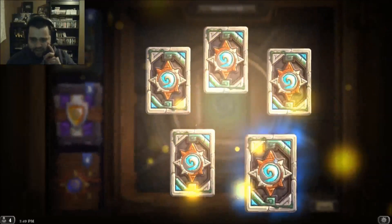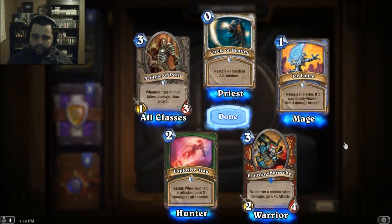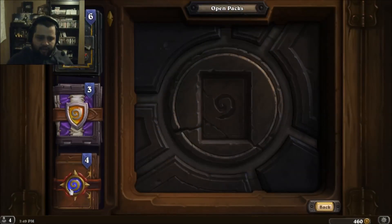I don't like taking a risk. Ice Lance, Explosive Trap, Healing Circle — cool to have another one. Explosive Trap, I needed that card.